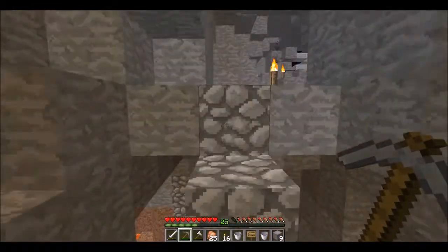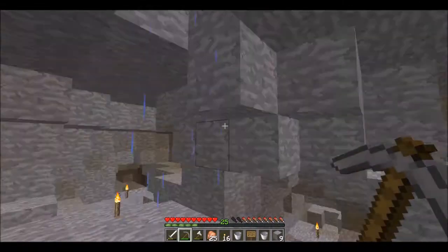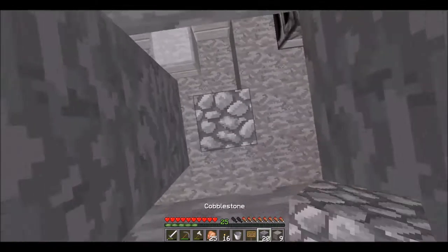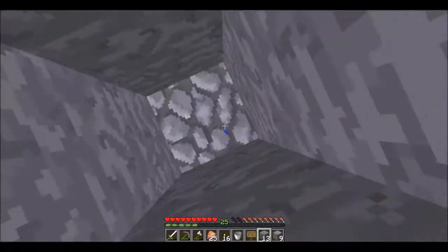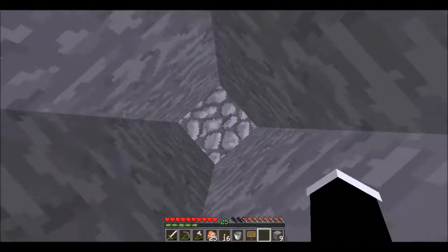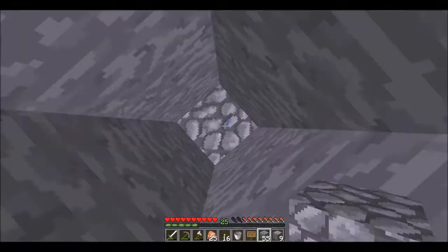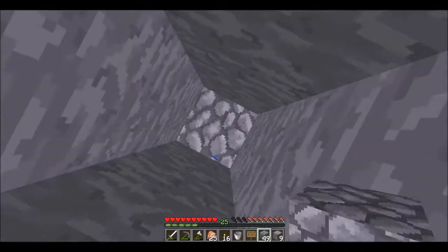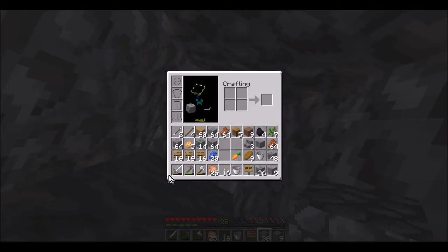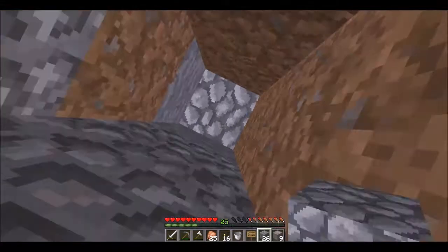I'm going to kill some cows, get some sugarcane, and then put it all together to make a book and then an enchanting table, because I looted several chests in the abandoned mineshaft. Maybe I'll enchant something later — probably my iron sword or something. We're just boring pillaring up for now.